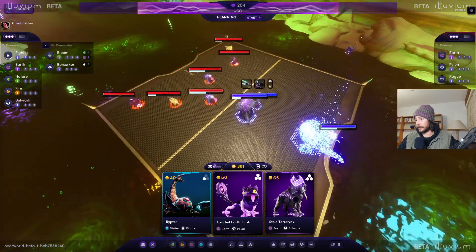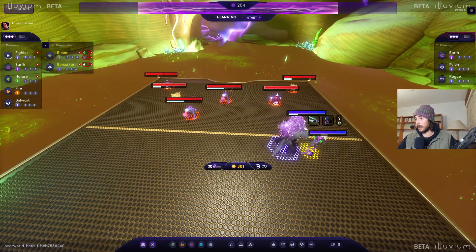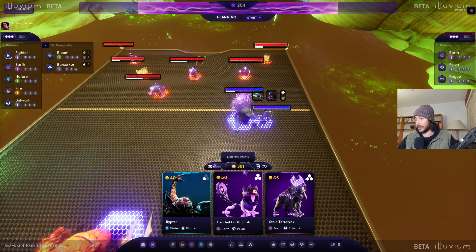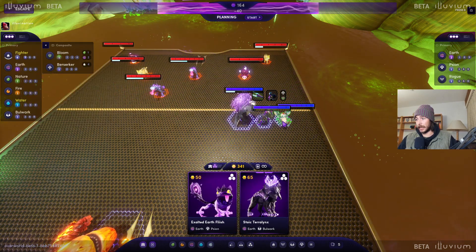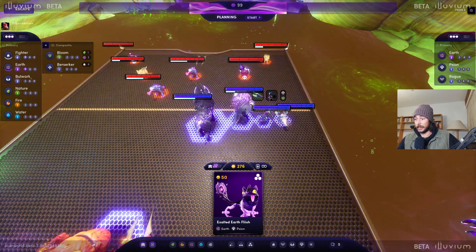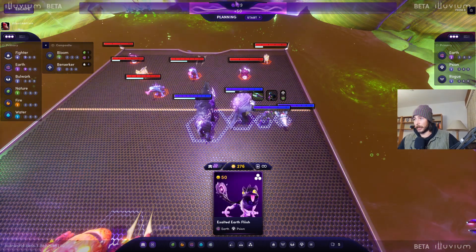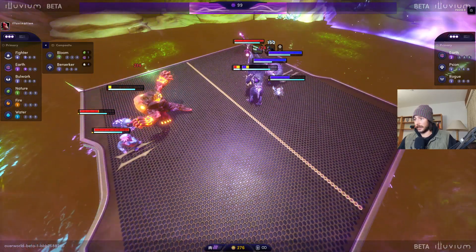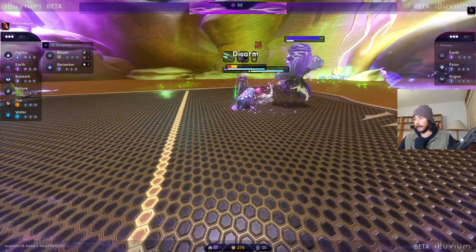We're always gonna equip our weapon, spawn with Docker, and get Grokko in for those assassins — he's a really nice assassin tank. First kill is gonna be on Tetapi. Let's check if Flish is worth it, because I'm not sure he's even casting. Riptor and Terror Lynx could be better. Bringing in Riptor for another fighter stack ups the damage of all fighters. A Terror Lynx to tank the left side would be nice. We're at 99 stability — let's see how we do.